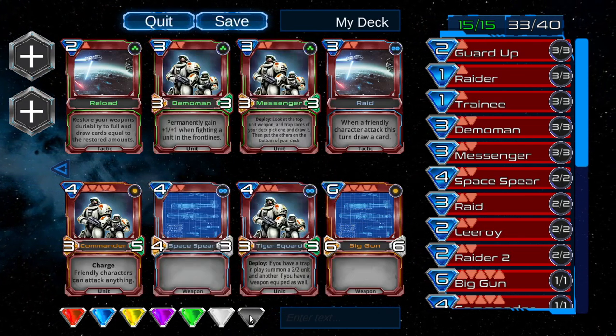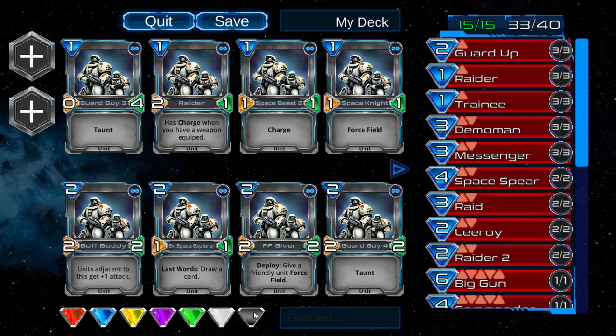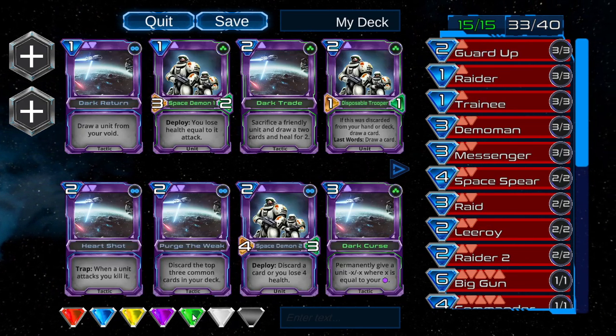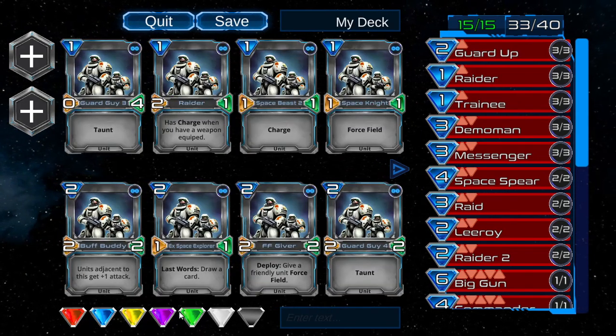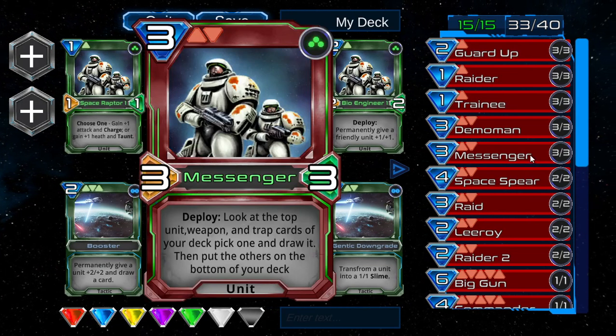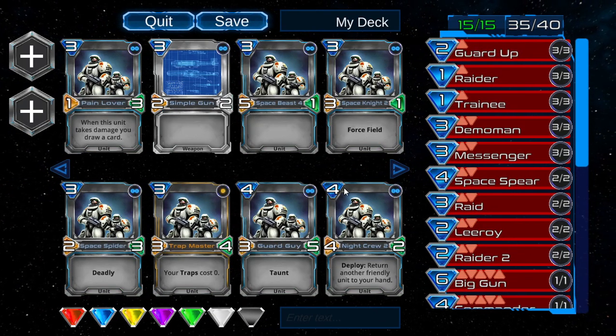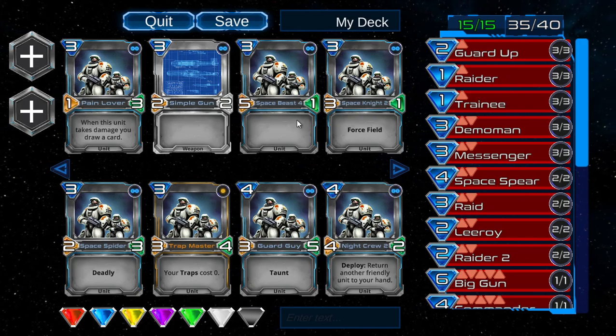We ran out of red cards, so now we'll just go over to the gray cards by clicking the gray colored symbol here. Because you may notice there are colors on each card. We could do other colors too, but since we're full of red cards it makes more sense to just do gray. Let's just grab a few random cards.